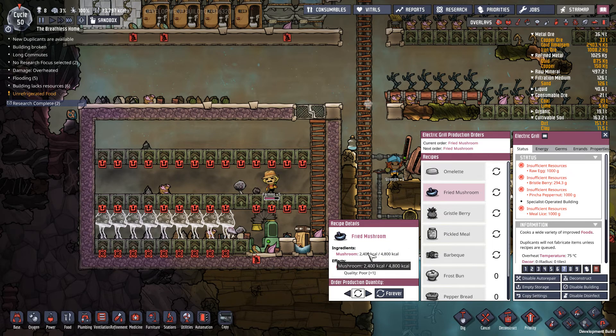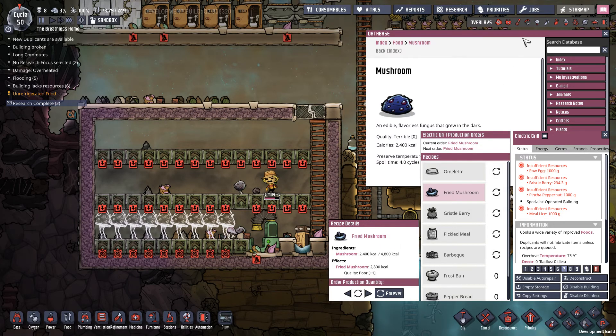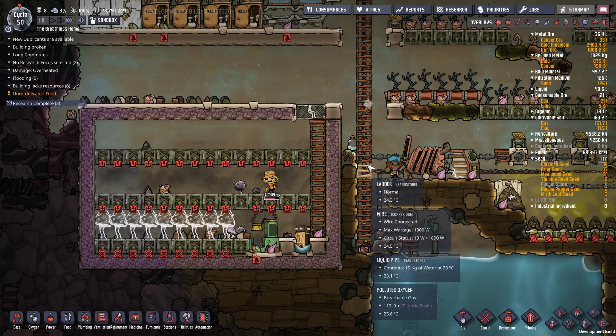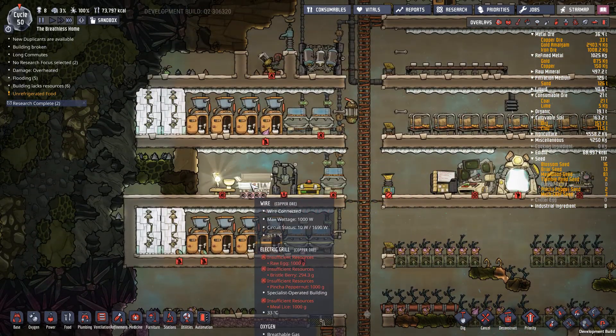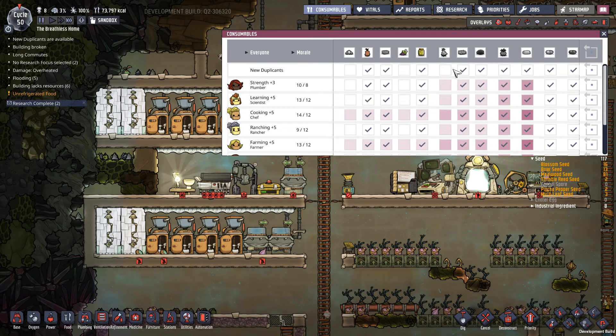We go from 2,400 calories of mushroom into 2,800 calories of fried mushroom, and the quality of the food actually goes up by plus one. If we click on mushroom here, we see quality: terrible. So we get a slight calorie bonus and a quality bonus at the same time. We want to make sure that all mushrooms can be turned into fried mushrooms.